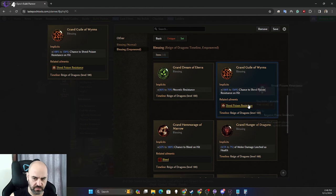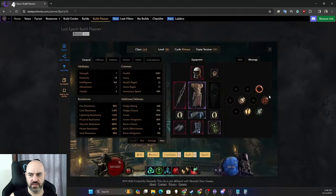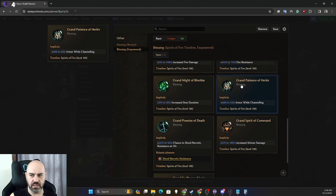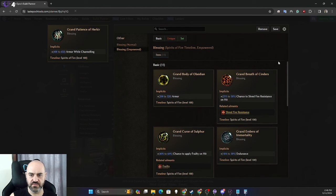On this blessing you need chance to shred poison resistance on hit — nothing else matters here. Just run Rain of Dragons until you get chance to shred poison on hit. And down here you need armor while channeling — it's an absolute requirement. Get it. Very, very strong.